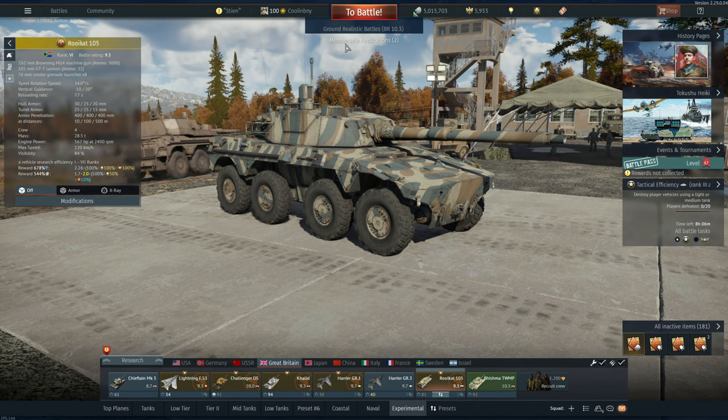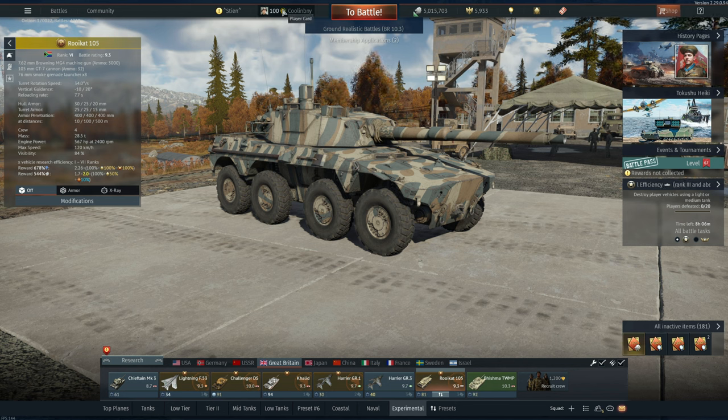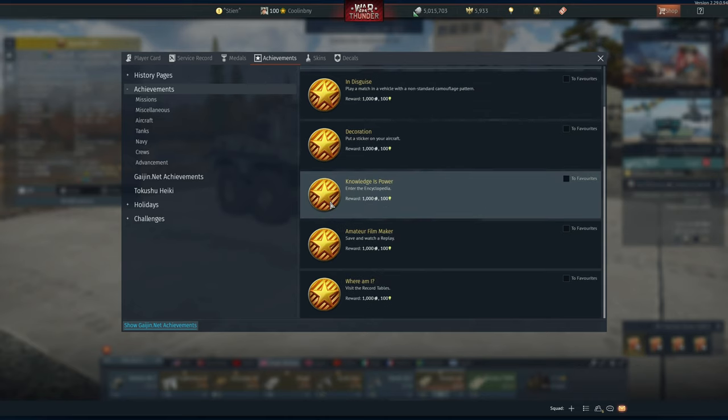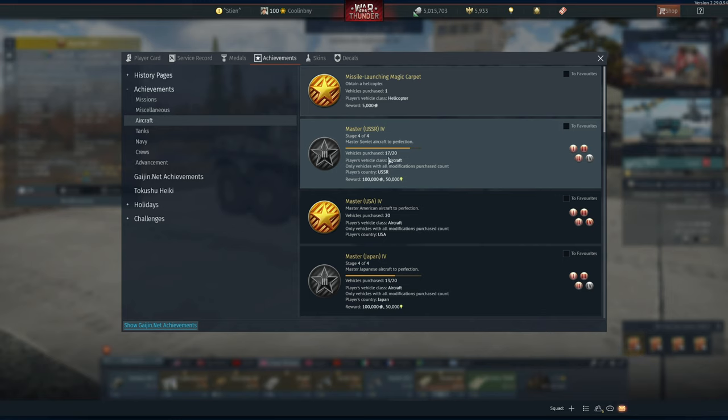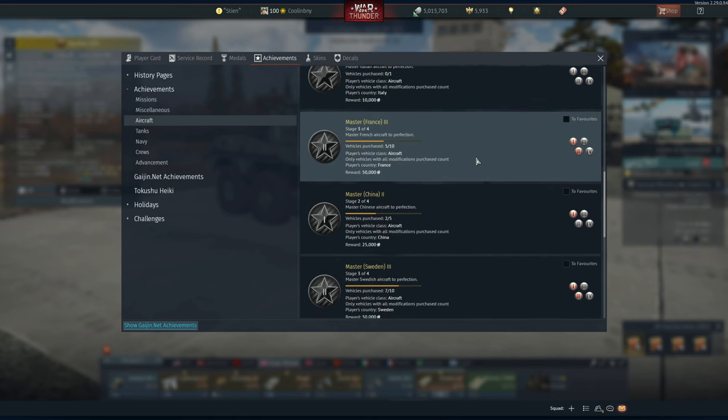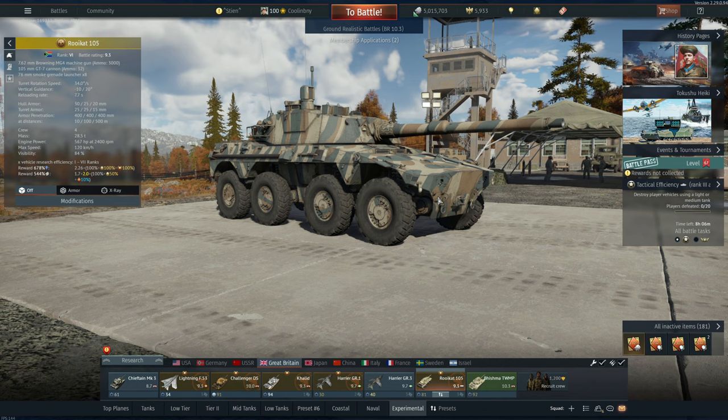One final way to earn silver lions, especially useful for new players, is through achievements. For example, 'Get to Know Us' rewards 1,000 silver lions and 100 convertible RP. Mastering Russian aircraft gives tiered rewards: master one aircraft for 10,000 SL, master three for 25,000 SL (out of a possible 100,000 SL for mastering five). These build up over time and can really help you out.